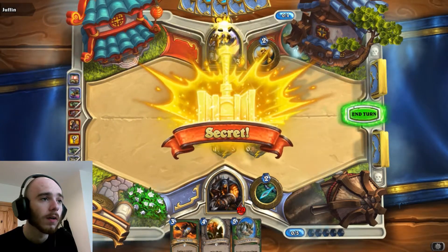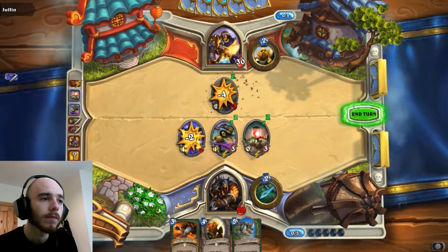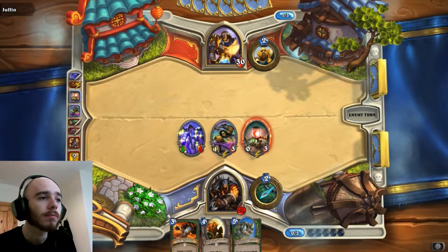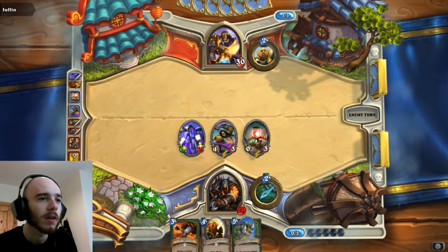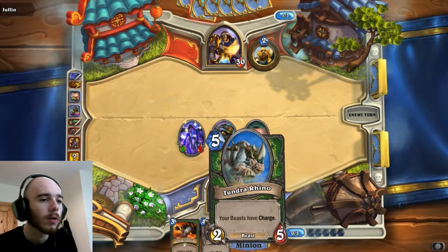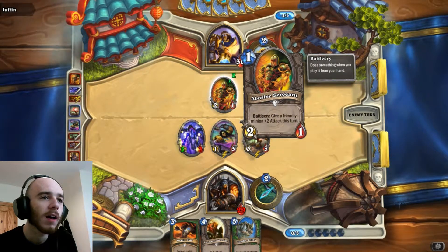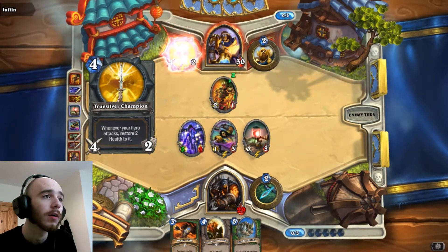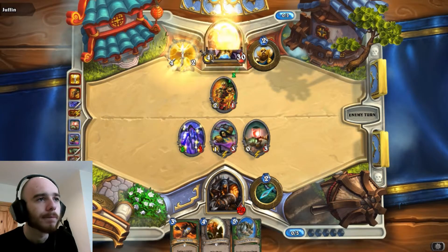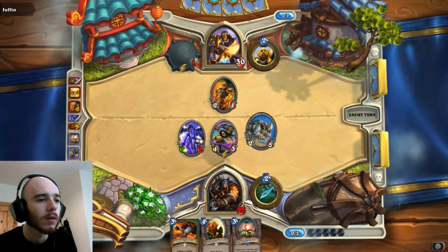I'm going to drop my Alarm Robot down as well. I would have preferred to hit his hero in the face with that, but let's hope he has nothing that can do 3 damage to this next turn. I wonder what my Alarm Robot is going to swap for. He's getting desperate when he has to play cards with a Battle Cry but can't make use of the Battle Cry - so that's a good sign early on. That was a weird move.